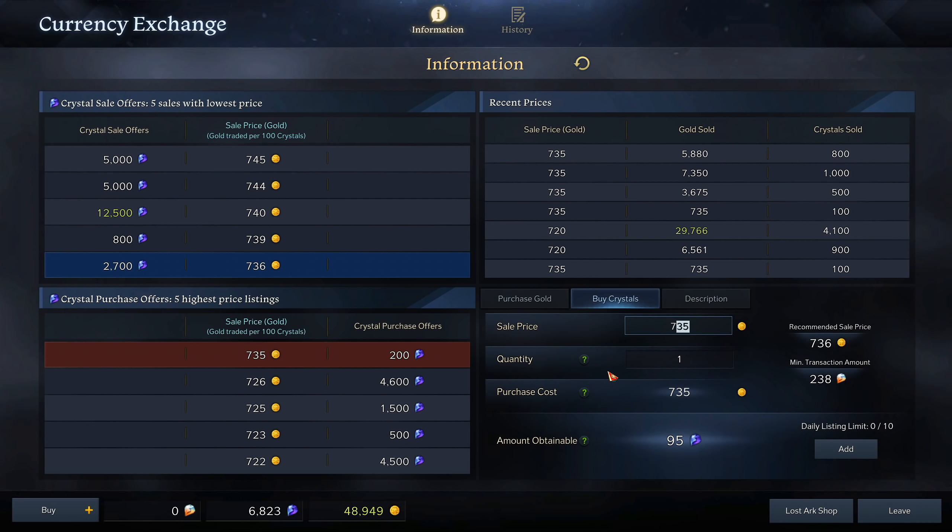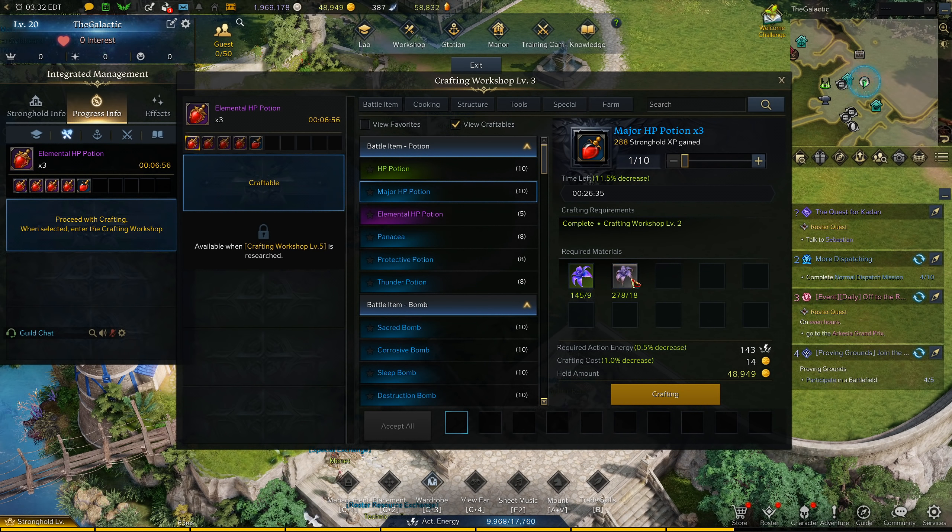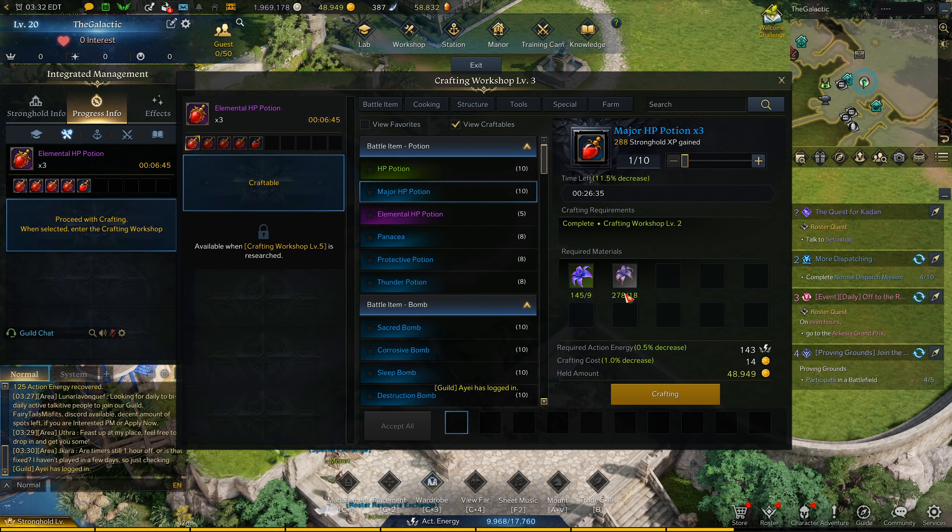At these prices this is around four gold per potion. It fluctuates a little — about 10-15 minutes ago the price was around 20 gold cheaper for the crystals, so it was around 3.8 gold per potion at that point, but on average it's about four gold per potion. Going back to the stronghold, the gold crafting cost alone at base prices is five gold per potion — and that doesn't include all the resources you have to craft them with. This is just the crafting cost, not the materials.